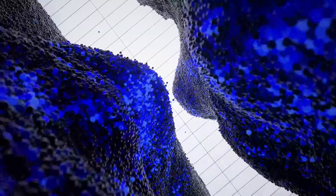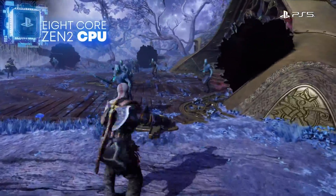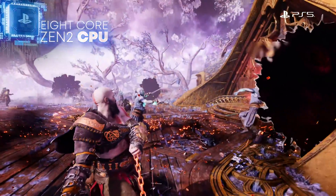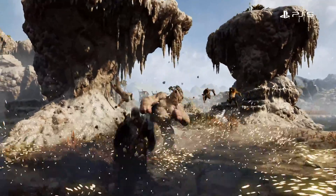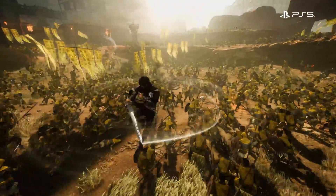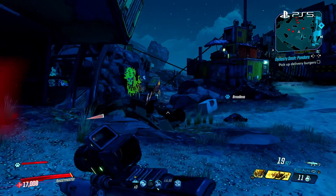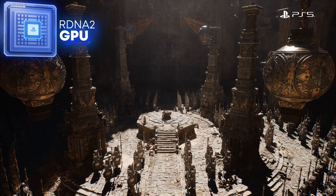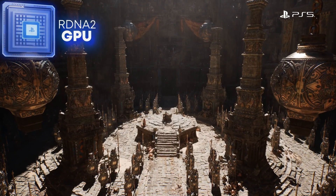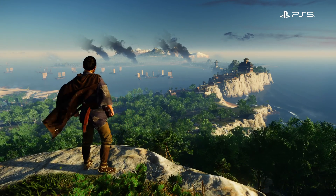When PS5 debuted in 2020, it brought a lot to the table. Eight Zen 2 CPU cores form the brains of PlayStation 5 and enable high-speed complex gameplay with character counts reaching into the hundreds and frame rates that can be as high as 120 frames a second. PS5 has a powerful RDNA 2 GPU, which can render anything from intricate details to fantastic worlds with vast panoramas to explore.